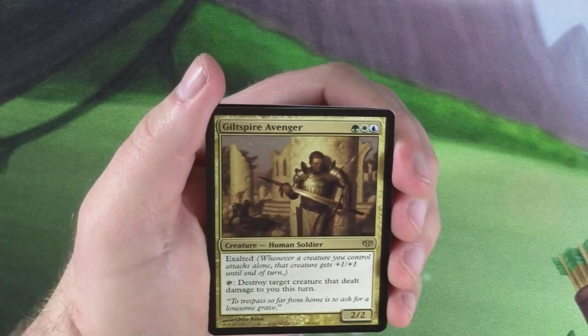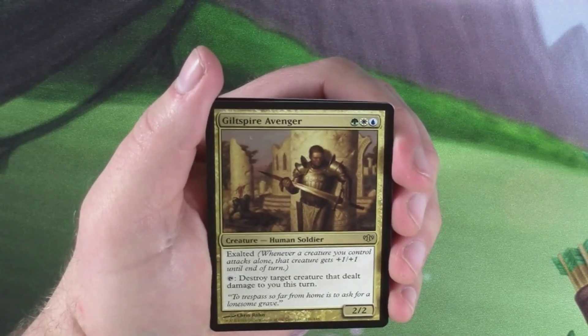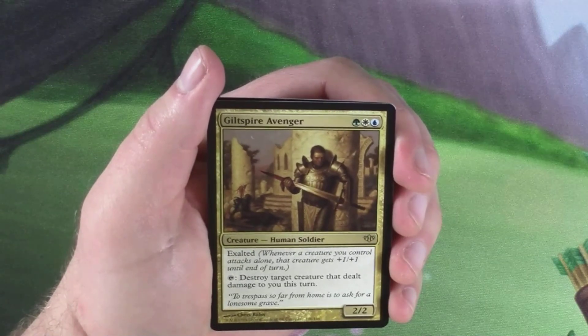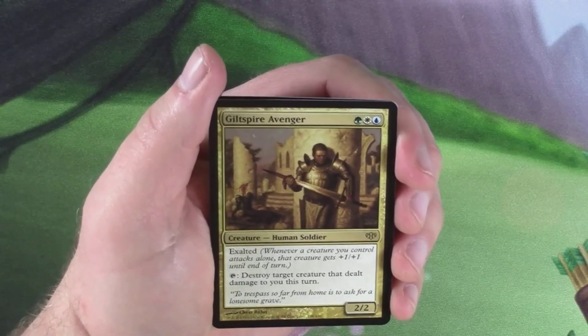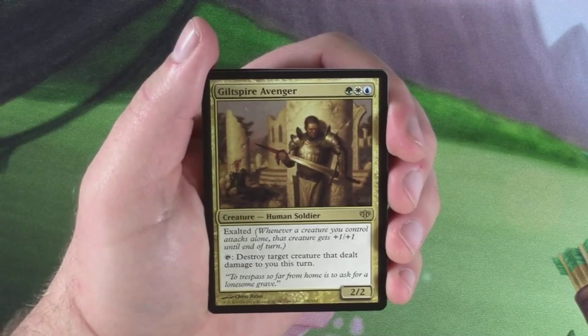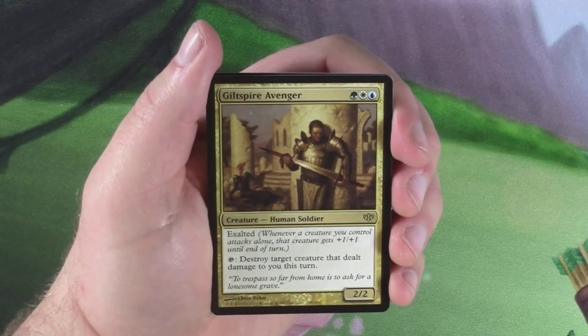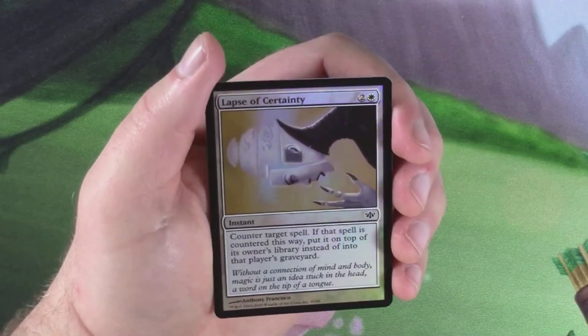Oh, I got a foil! I remember this card — Guilt Spire Avenger, a 2/2 human soldier for the five-color Alara colors: green, white, blue — has Exalted, which is honestly one of my favorite mechanics. You can tap him to destroy target creature that dealt damage to you this turn. Pretty cool. Maybe we'll get a foil Path... no.